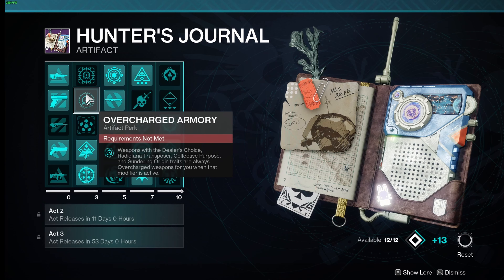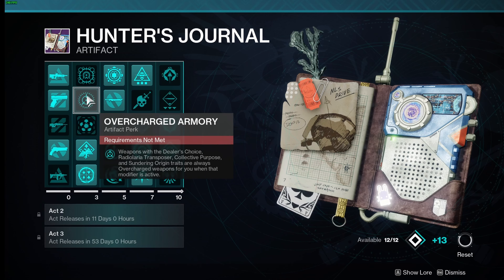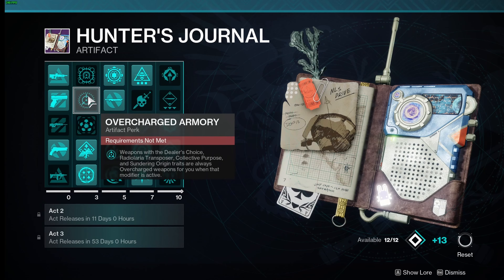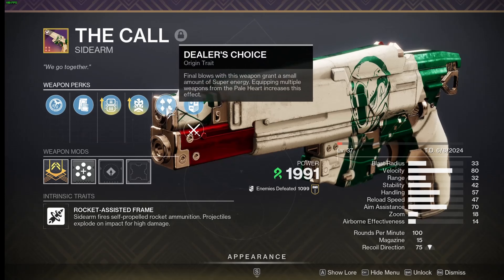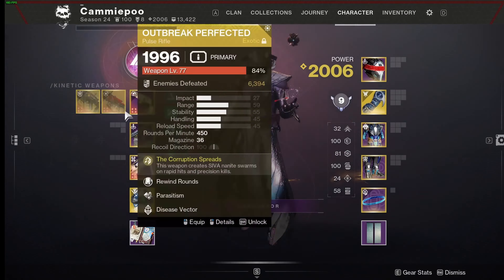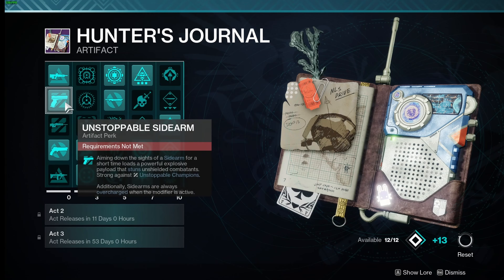What they mean by active is just selected on the weapon. So if you have multiple origin traits available and you want your weapon to be overcharged, make sure you select one of these ones and you get 25% bonus damage if you also have this modifier active. On the Call here with dealer's choice, it's selected on the gun because there's only one option.